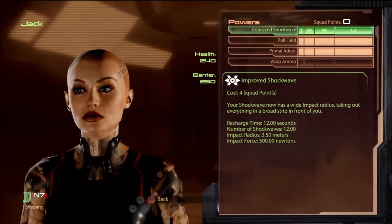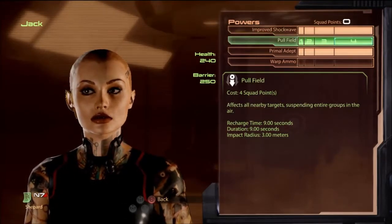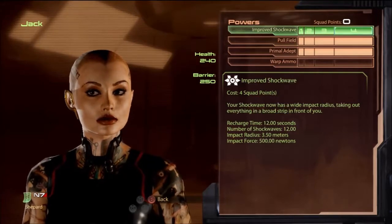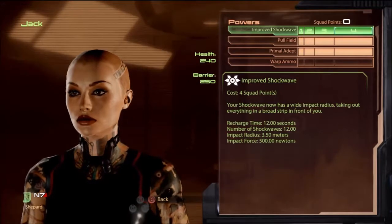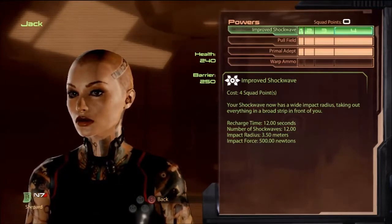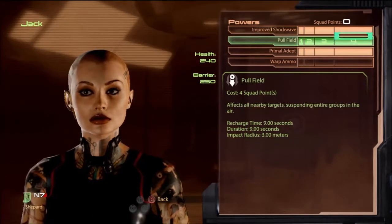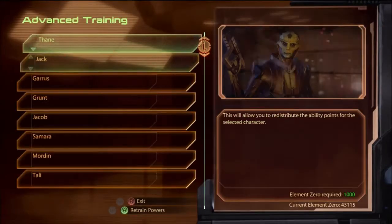So this is the build I usually go with as the Adept. I don't use shockwave a whole lot — I usually just map her pull field and shockwave. Shockwave is useful for knocking enemies out of cover or hitting more enemies in a row, but pull field is usually better. There are other ways to build her though.